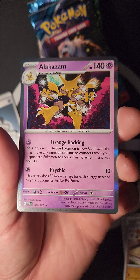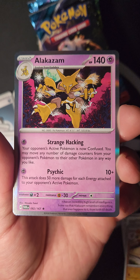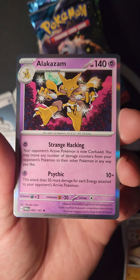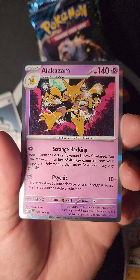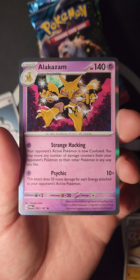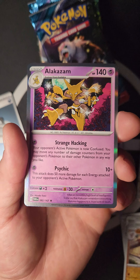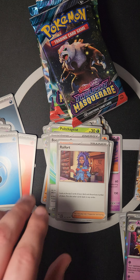We pulled a pretty Alakazam! Strange Cackling: your opponent's active Pokémon is now confused; you may move any number of damage counters from your opponent's Pokémon to other Pokémon however you like. Psychic does 10 plus 15 more damage for each energy attached to your opponent's active Pokémon. Really cool Alakazam — let's keep going!